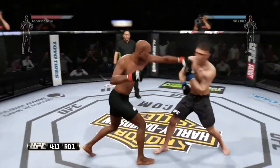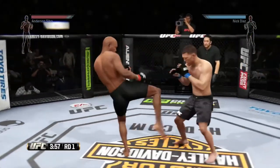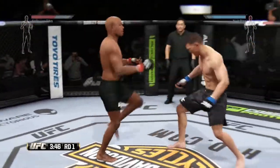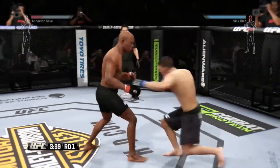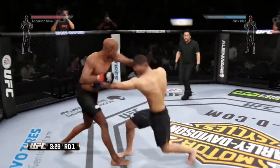Flying knee! Big punch! Great combination. That was a powerful kick to the body. He tags him with the hook. Outstanding combination. Oh, that's a big left. He connected with an elbow. He just missed with that spinning heel.